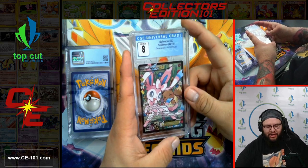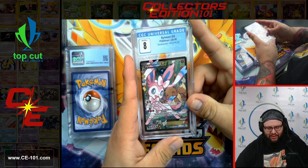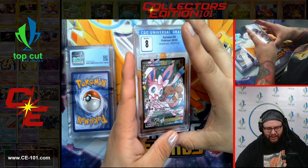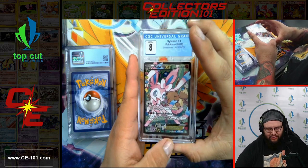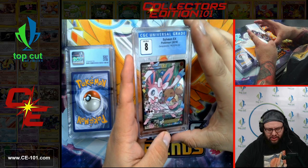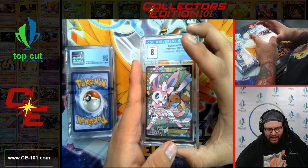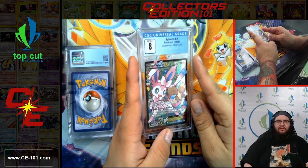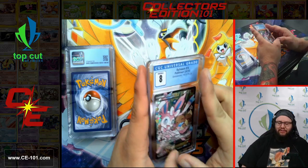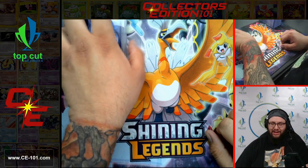Sylveon EX from Generations, came in at an 8. Eevee and Sylveon just having fun in this artwork — Radiant Collection blew it out of the park. The artwork was fantastic, the cards looked amazing. I loved all the little banners and pins and charms — everything they did with the set was fantastic. And again, it was a sleeper set — people thought the cards would be worth something, they weren't, everyone sold out. And now it's all starting to go back up again. Friendly reminder: never sell out too soon.